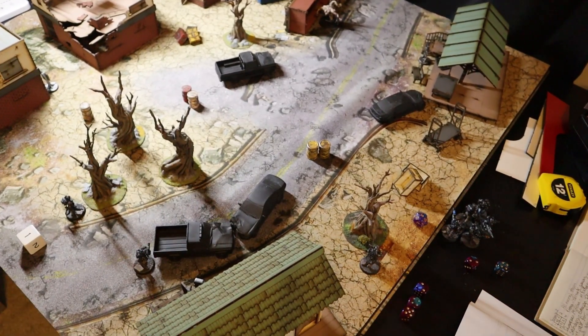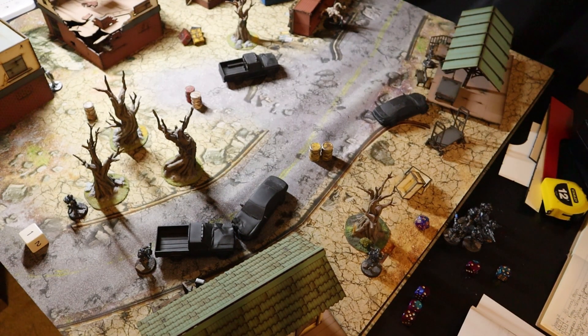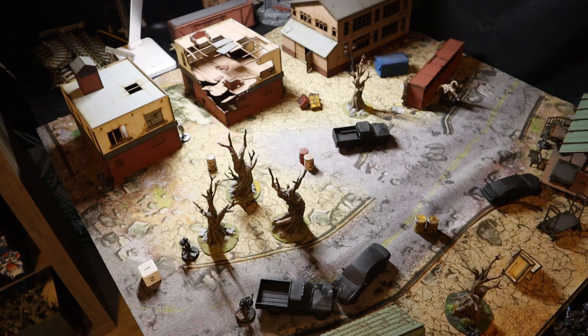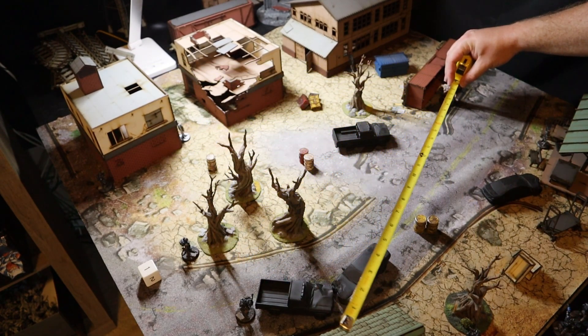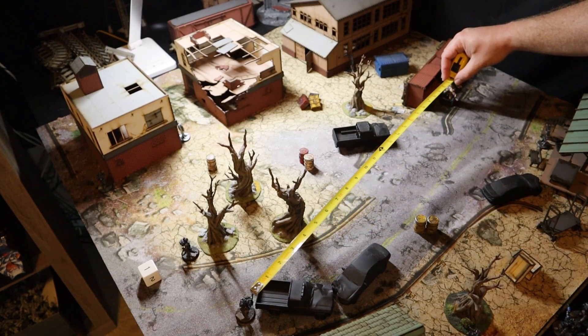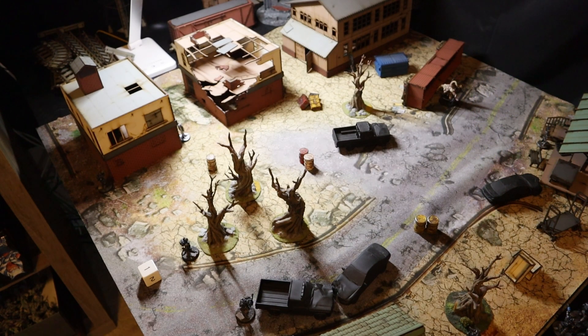We've got our Telmex spawn on this side. Starting off, the Telmex spawn goes first. It has a Dexterity of 24, so it can most definitely move. It pretty much can move into anyone, and the closest target, unfortunately, is going to be Tango.